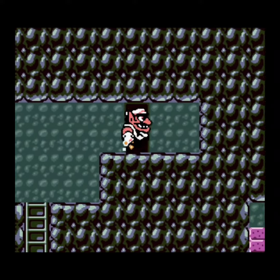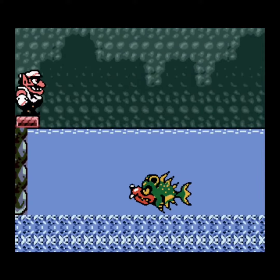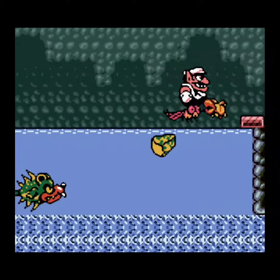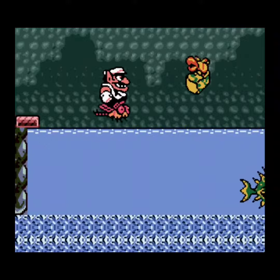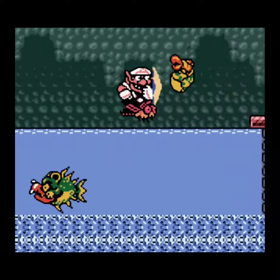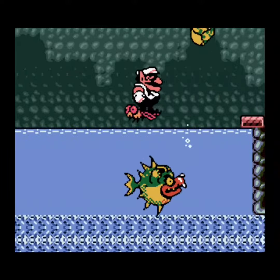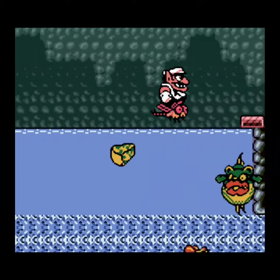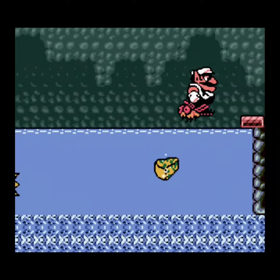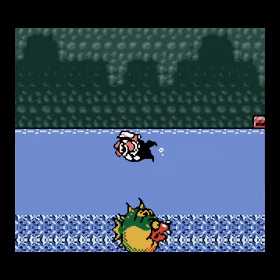Next up we have one of the boringest boss fights in the game. All you need to do to beat this boss entirely is just shoulder charge into that bug that keeps going down. Don't worry too much about the timing, he'll just keep swimming back and forth, and eventually you'll get him.